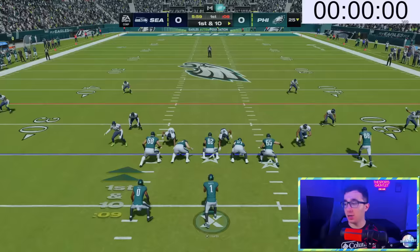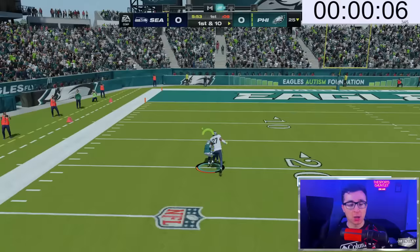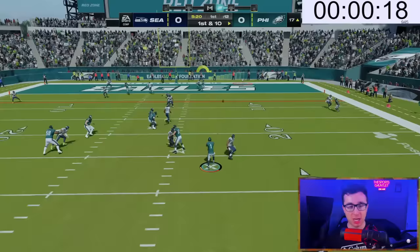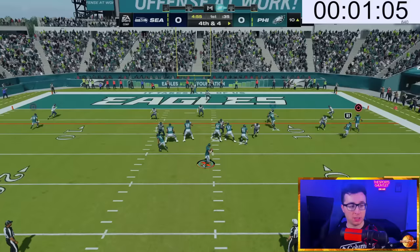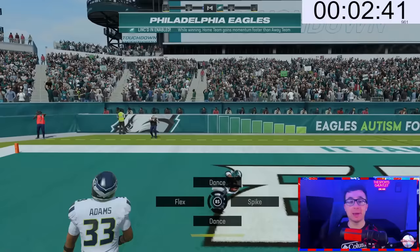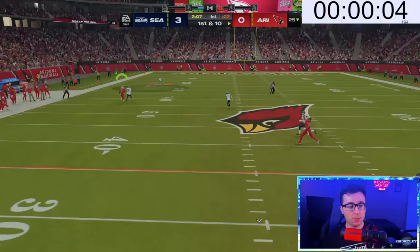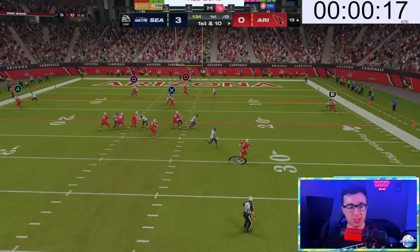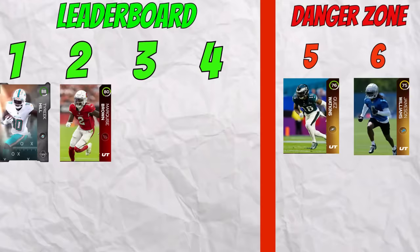Next up is Quez Watkins for the Philadelphia Eagles. Jalen Hurts delivers a good football, Quez Watkins makes the grab — this should be way quicker than Jamison Williams. But he drops it on crucial third and fourth down attempts. After a pass interference call opportunity and finally catching a deep ball, Quez Watkins gets it done. Hollywood Brown is up next. He makes a great grab to the 19, then finishes it — 21 seconds. Now that's what I'm talking about.